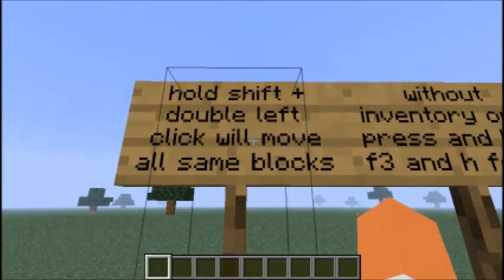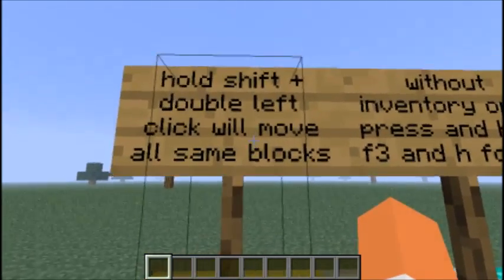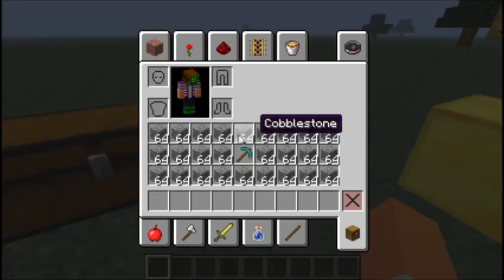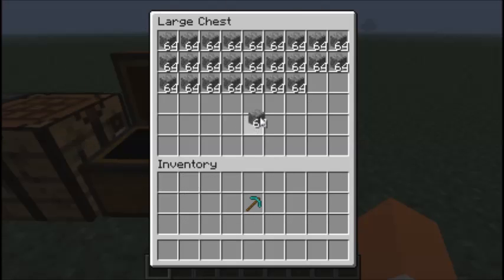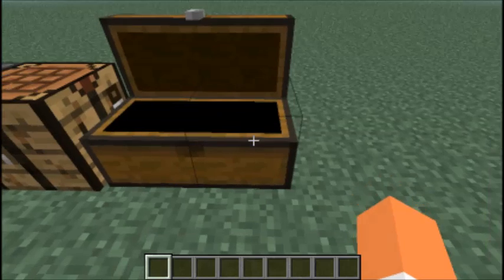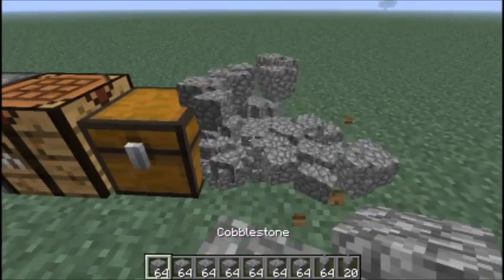I just set up signs here. Hold Shift plus double left click to move all the same blocks. You probably don't know what that means, so if I just open a chest and grab a stack of cobblestone and press Shift and double left click, it'll move all of it. So if you've just been mining instead of doing...